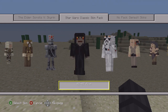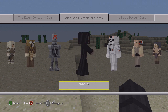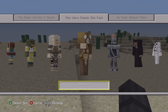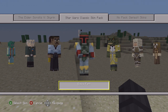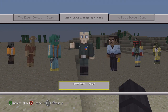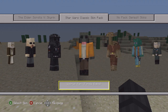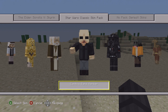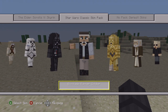We have the Rancor Keeper, we have Lobot, we have the AT-AT Pilot. We have the Emperor himself, which is looking absolutely scary — that is a really creepy skin right there. We have IG-88, we also have Zuckuss, and then of course Dengar, Bossk, Boba Fett. Then we have Lando yet again, we also have Governor Tarkin, we have Greedo, we also have Hammerhead.